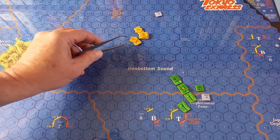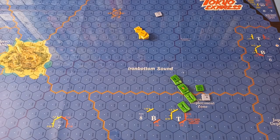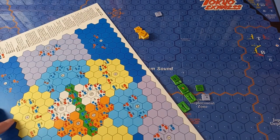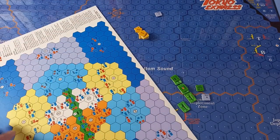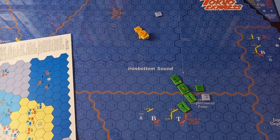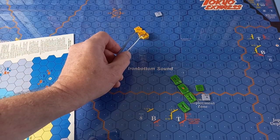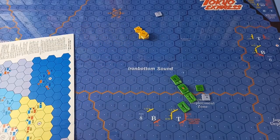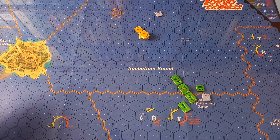For this formation — the Kondo formation — same orientation for the display. Again, they're six hexes away — one, two, three, four, five, six — so again, sector five. This time, though, they are a light ship formation because they've got the light cruisers and the destroyer. Just for the sake of completeness.